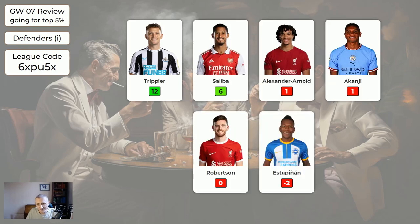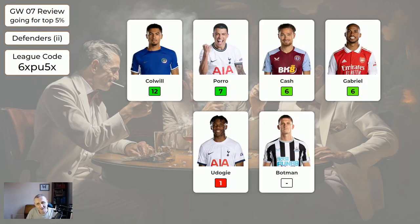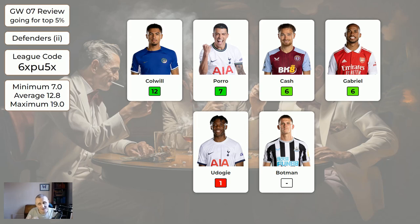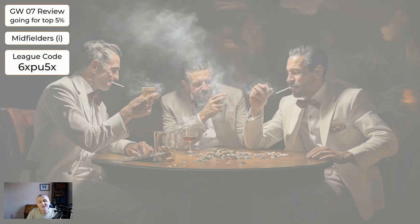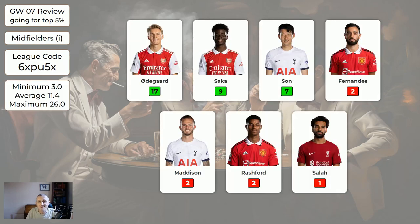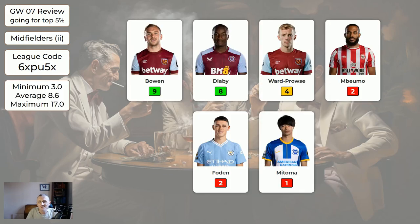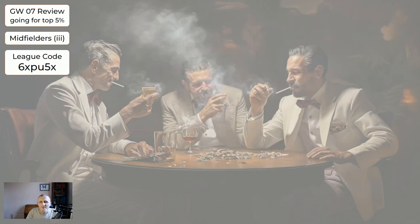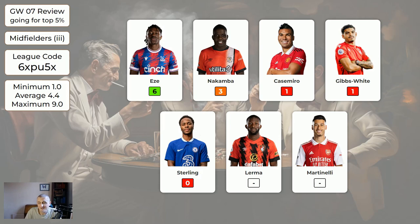These are the more expensive defenders - they average six points. For the cheapest set of defenders that you're likely to have played, they average 12.8 points, assuming you had two of them. There are some slightly cheaper defenders which may have come off your bench. Regarding the midfielders, the more expensive midfielders averaged 11.4 assuming you had two, and the cheaper midfielders averaged 8.6 again assuming two. There's a third page of defenders but some of these will be getting taken out shortly, averaging 4.4.